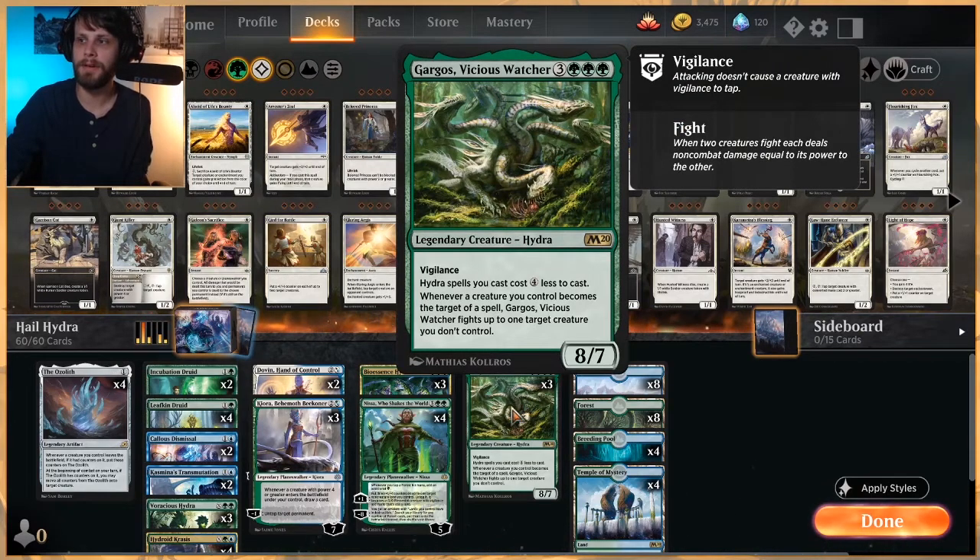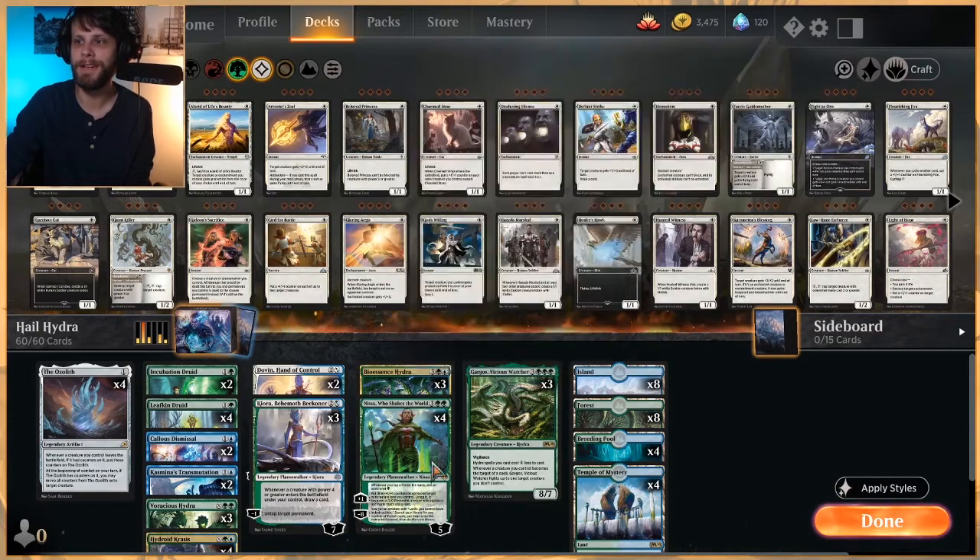Gargus is really the one we want to get out as early as possible because it cheapens all of our other Hydras, which is fantastic. Also, anytime this becomes the target of a spell, it does get to fight something off. And being that it is an 8/7 for 6, it's very easy to just kill stuff with it.